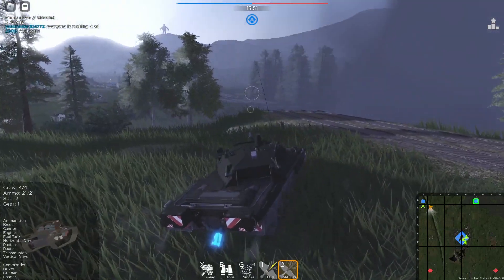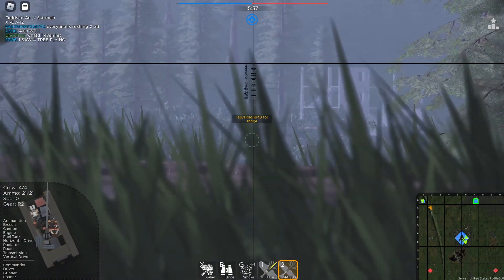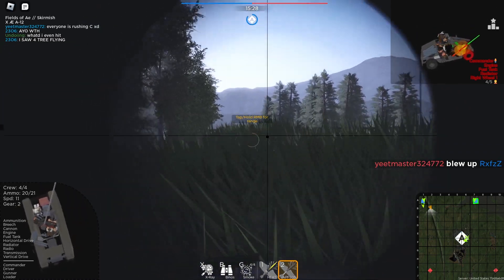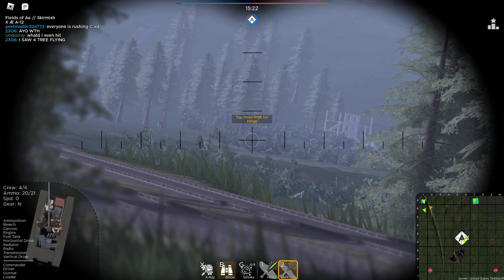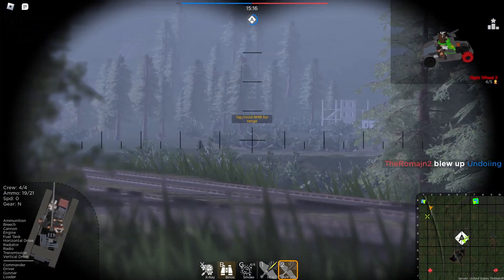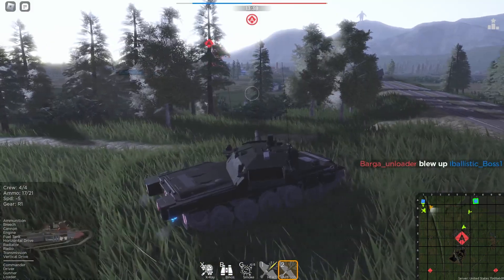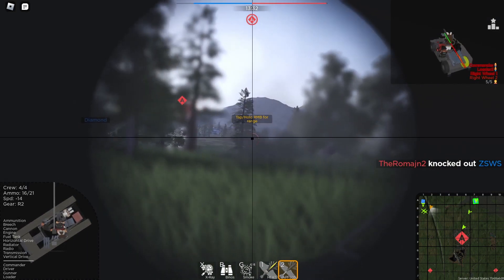Someone's using the Storm Tiger gun right there. Engine, commander, fuel tank, radio — right wheel. What I'm doing is called bino shooting: I use my binos to line up the shot, then pull the trigger.